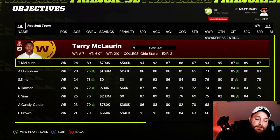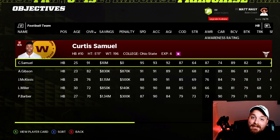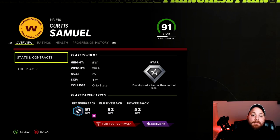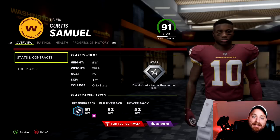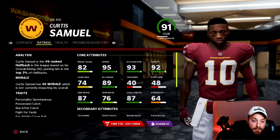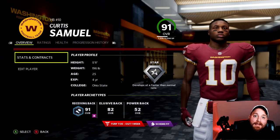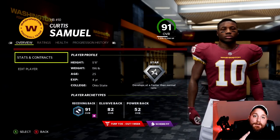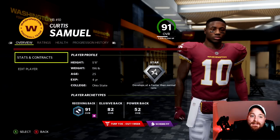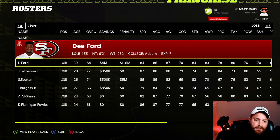For Washington, the most fun switch is Curtis Samuel — their new signing at 83 overall at wide receiver. But move him to running back and he jumps to a 91 overall. Good speed, ball carrier vision, juke move, and change of direction. Just like that you have a guy one point higher than Saquon Barkley, three points higher than Zeke Elliott — instantly the highest-rated running back in the NFC East.